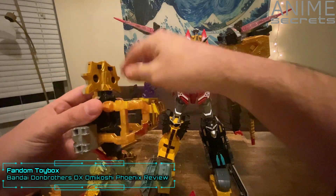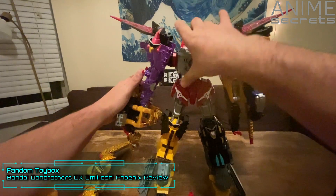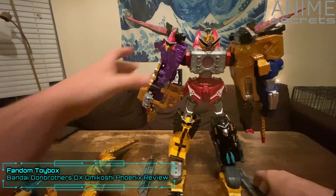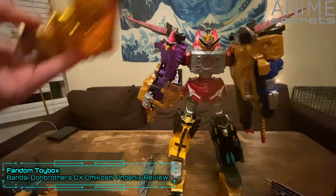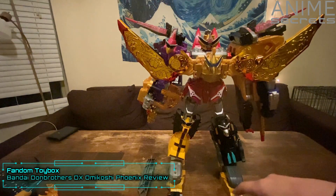We're going to fold down the dragon head and fold it up. Make sure this piece is turned like this, and then plug it in like that. Then plug the Phoenix back onto there.